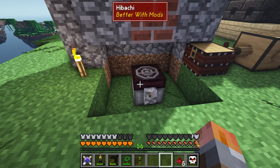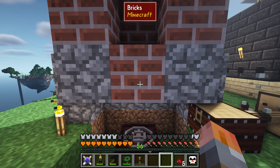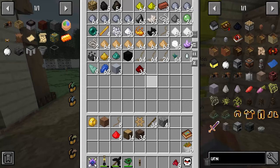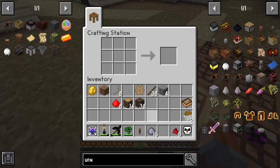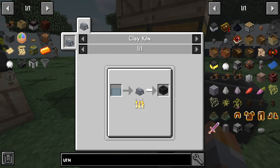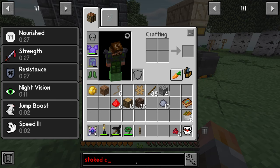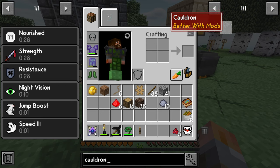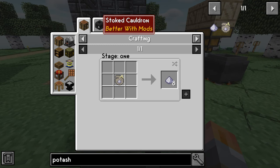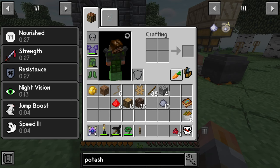We can also put a cauldron in place if we want to make another hibachi — you can just swap them out by changing the block to your cauldron. I'll make another cauldron so I can leave that one where it is. It's something like five pieces of clay — unfired clay bowl — and it turns into a cauldron in the kiln. For a stoked cauldron, you throw in wood and you'll end up with potash. The potash can then be used to make soap with tallow, or to make nether sludge.